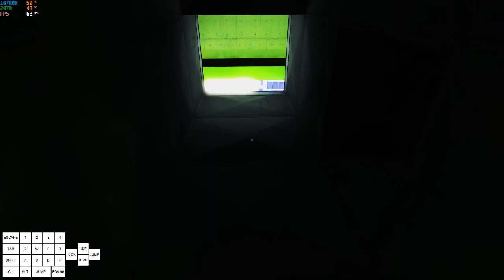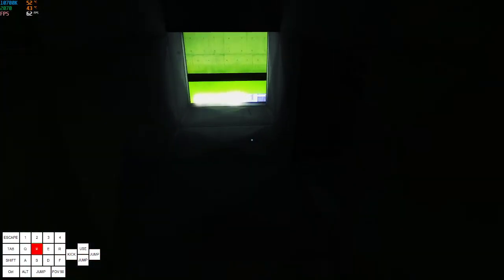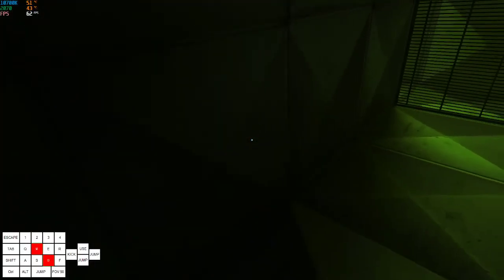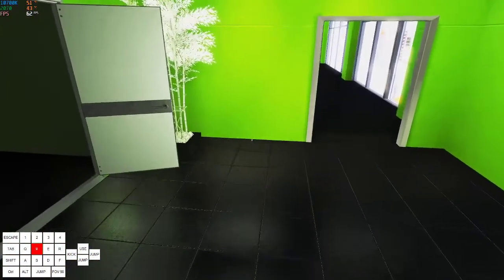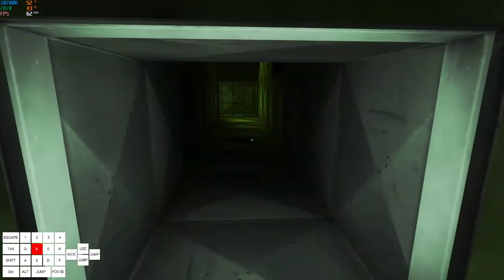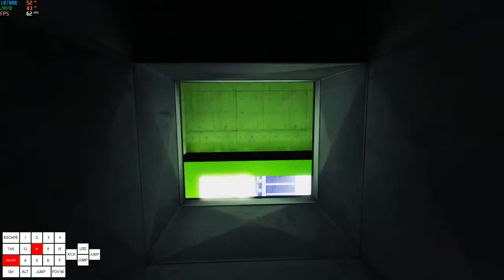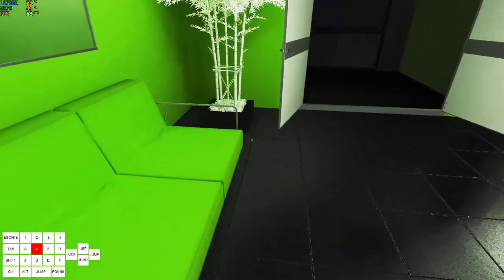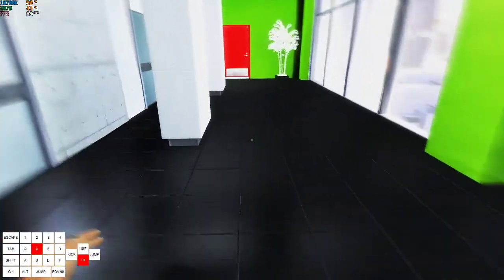When you get here you want to slide in the middle-ish — not too far to the right, or you won't land on the couch. So you want to just slide out and then hold D, and then as soon as you land on the couch you want to just do a sidestep and then wall boost here.